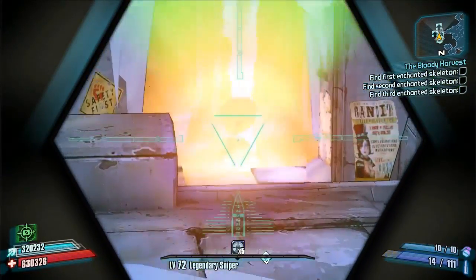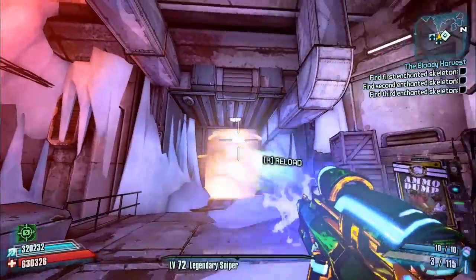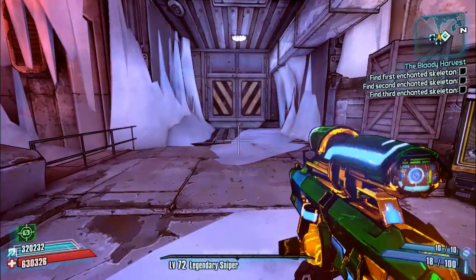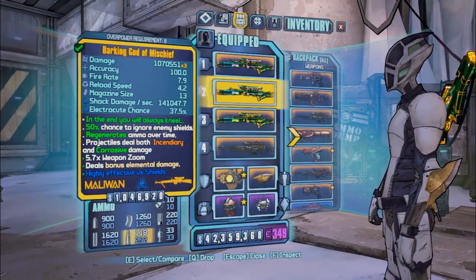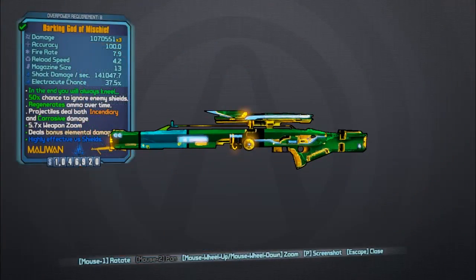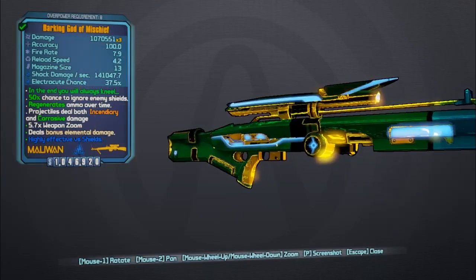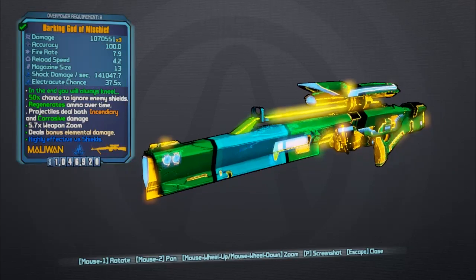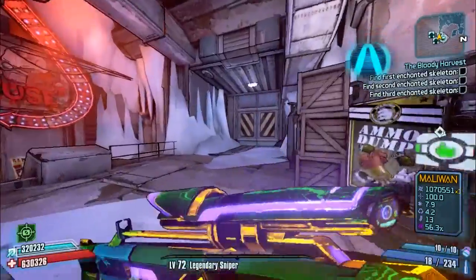Once activated, this will take the Sheremi sniper rifle and turn it into the God of Mischief. As you can see, there's a nice little plasma beam shot, and when it hits on impact there will be a mini nuke — like a little mini version of the Nukem — exploding out of the bullets. I've got this in three different elements; I like to use the slag or shock variant to get as many elements in there as possible.